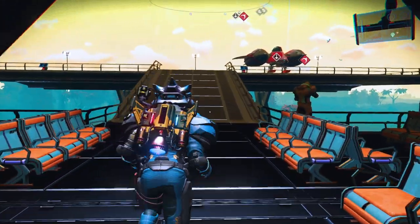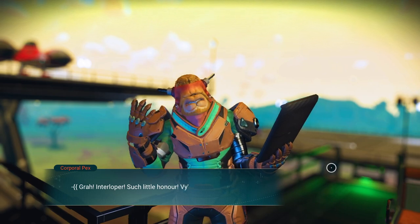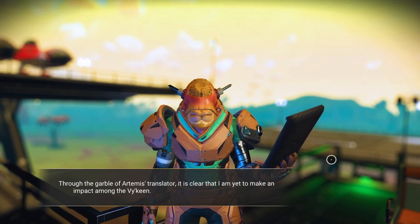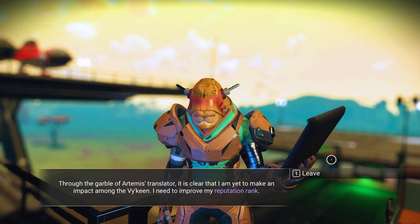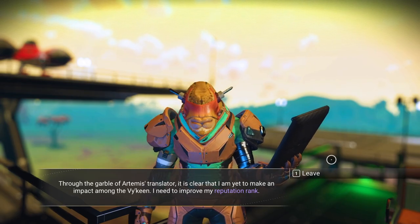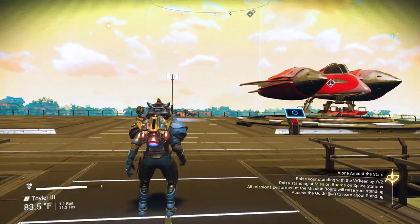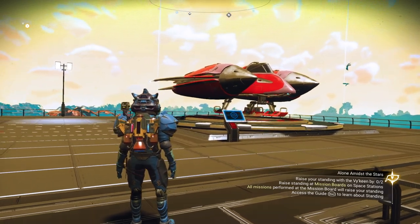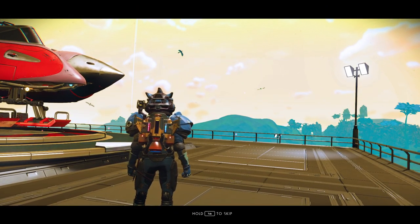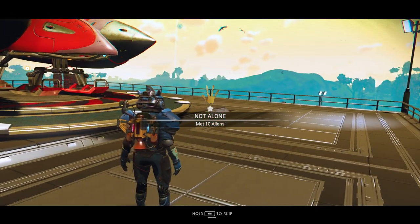I'm supposed to talk to somebody. Grah, interloper — such little honor. Viking are unimpressed. Through the garble of the Artemis translator it is clear I'm yet to make an impact among the Viking. I need to improve my reputation rank. This is where I knew it was going anyway, so we're going to leave. We have to increase our reputation. It says at the bottom right — raise your standing with the Viking by two. You have to raise this by going to the mission boards on the space stations. All missions performed on the mission board will raise your standing with not just the Viking but with others as well.